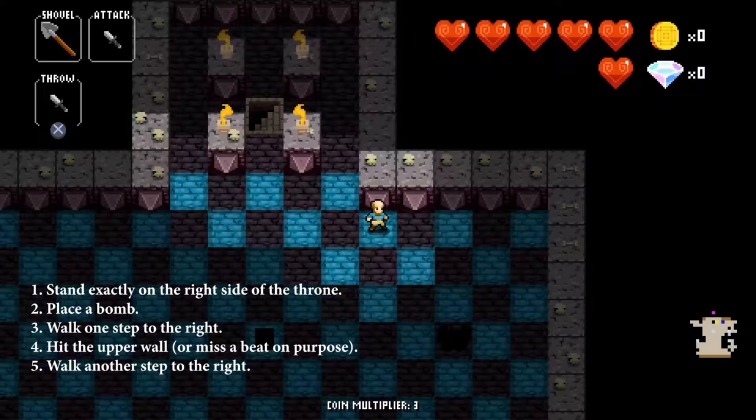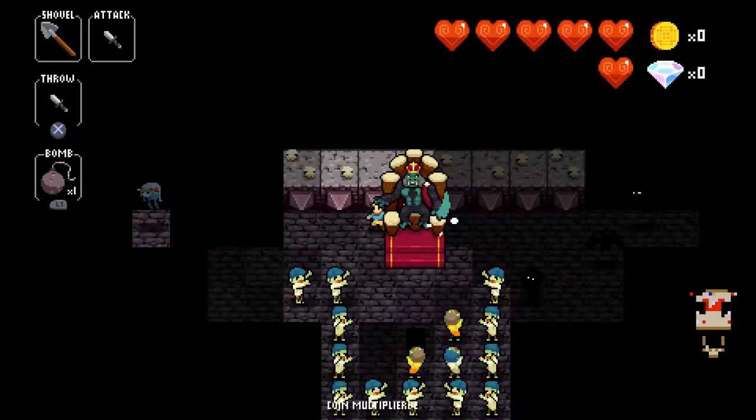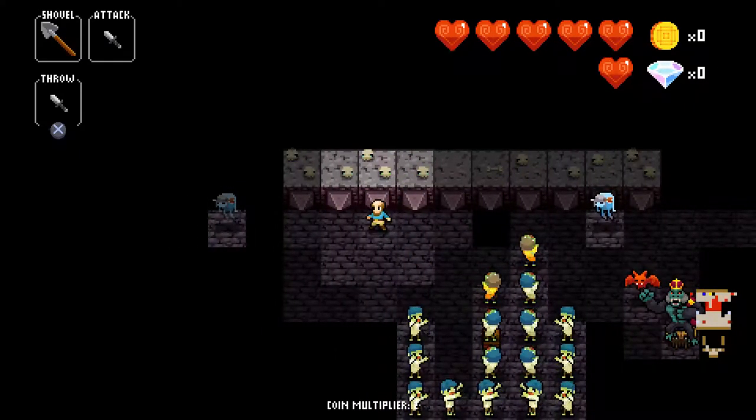One important thing to mention: the quick kill strategy only works on the right side of the throne. When executed on the left side it doesn't work, due to game mechanics. So if you want to use this strategy, always make sure you're standing on the right side of the throne.